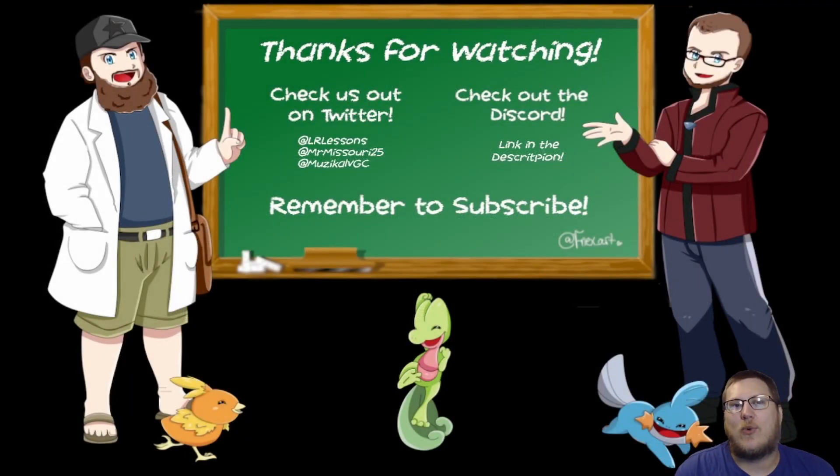With that being said, I want to thank everyone for hanging out and listening to me ramble about Kyurem White today. Make sure to check us out on Twitter — links are in the description and Twitter handles are on the page. Check out the Discord link in the description like I mentioned in the beginning. Community is great, it helps us out a ton. Remember to hit that subscribe button, ring the bell, comment, leave a like — all that fun stuff. It helps the algorithm and helps us get noticed by more people. Have a wonderful morning, afternoon, or evening, and we will see you all on Friday with Suicune.